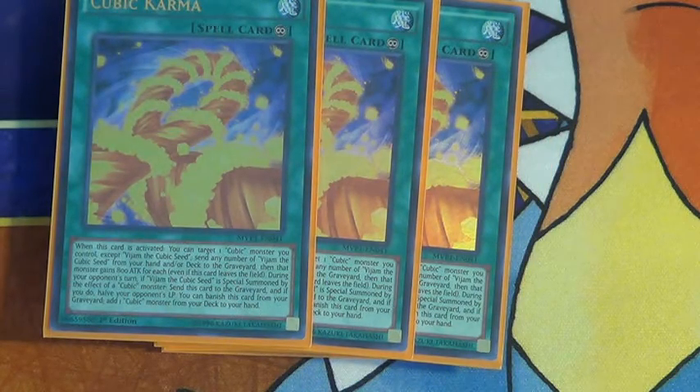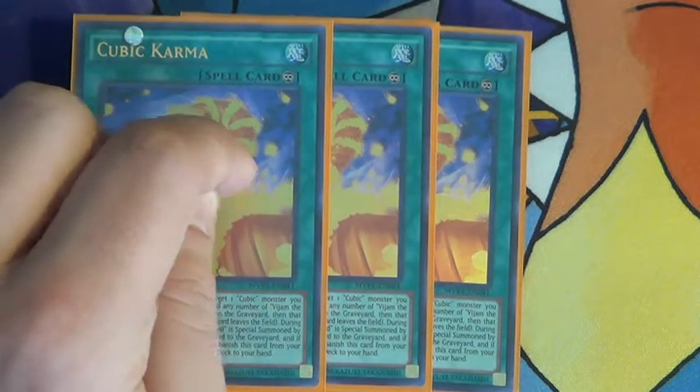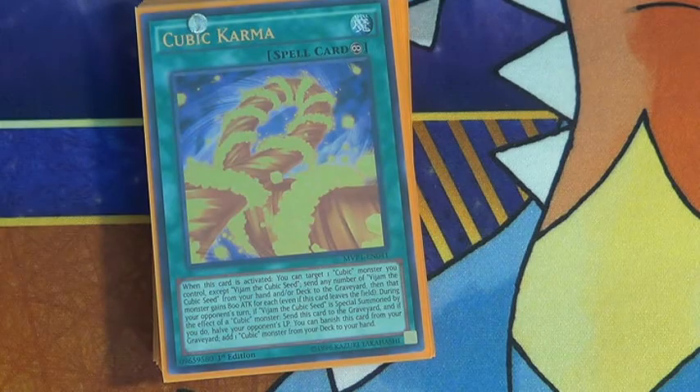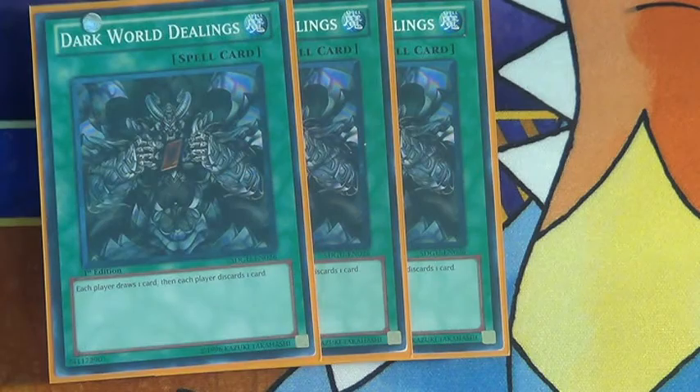And then Cubic Karma - you can activate this from your hand, then target a Cubic monster that you control, except Vajam, and then send any number of Vajams from your hand or deck to the graveyard - then that Cubic monster gains 800 attack for each. If this card is in your graveyard, you can banish it and it searches out a Cubic monster. And then three Dark Dealings, just to help get any useless card from your hand into the graveyard - this can be Karma or Cursed Bamboo Sword, which I'll be showing you guys momentarily.